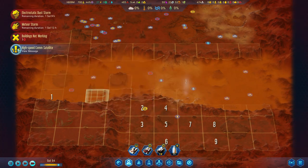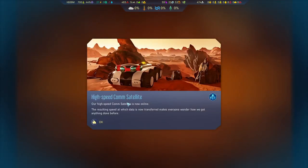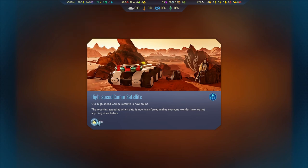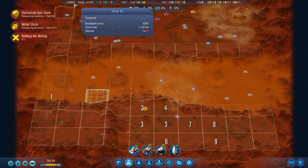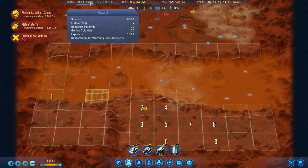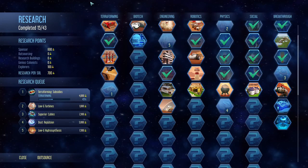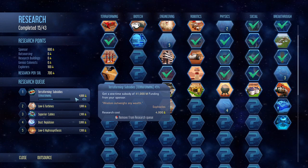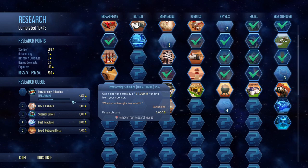The high-speed comms satellite is now online, and yes — we have the extra research now, so that goes up to 700 from the 300 we had before. That's drastically going to speed up our research efforts. So now instead of this taking roughly 11 souls, it's gonna be more like 4 or 5.